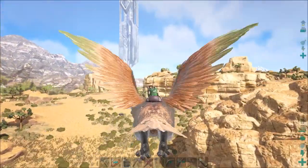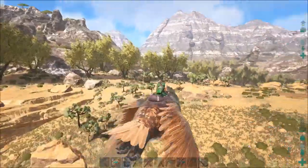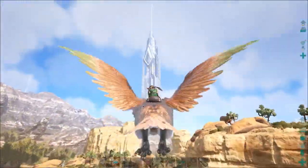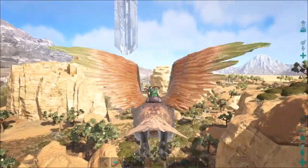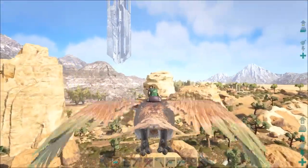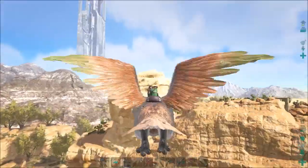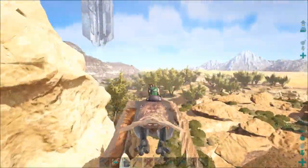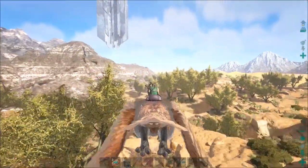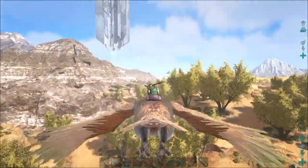Over here at this area — this obelisk. This is the blue one, right? Yeah, the blue one. It kinda has all three. The green has the same thing going for it. And that's where I ended up settling in my first Scorched Earth series, and it worked out okay. But it was just way, way, way too hot in that area.